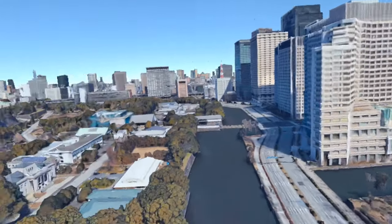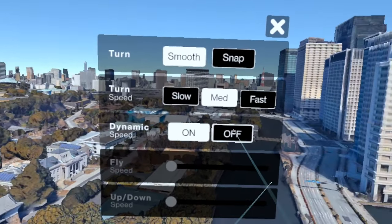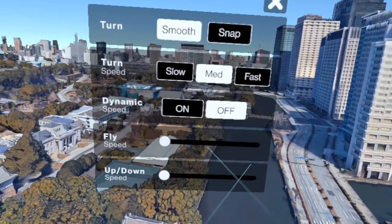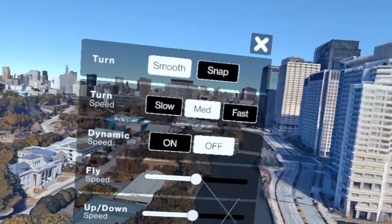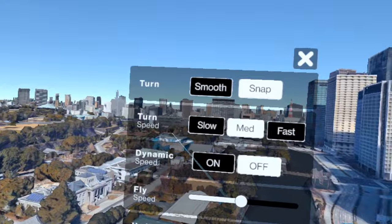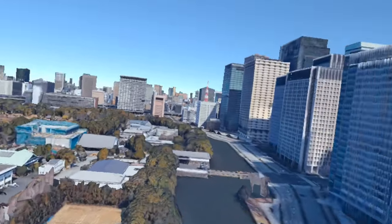Wow, movement is very slow — there must be some way to fix that. We're on dynamic speed, so if we turn that off and bring fly speed up, up and down speed — yeah, that'll also make snap turning for sure. That's much better.